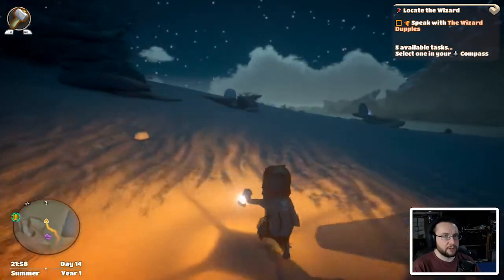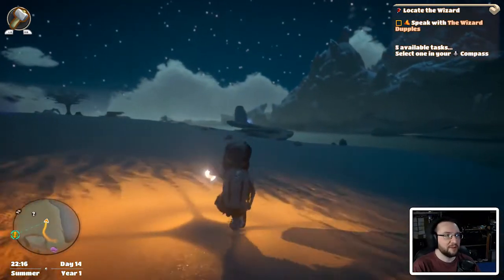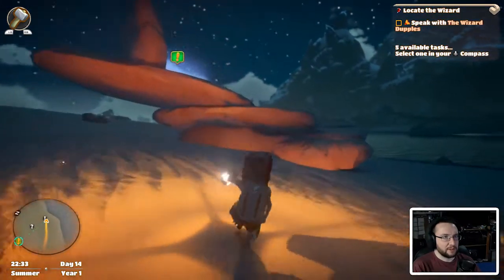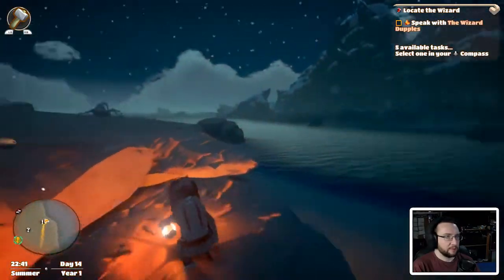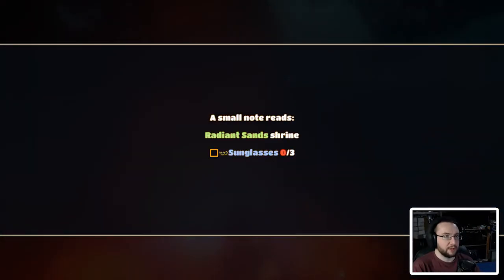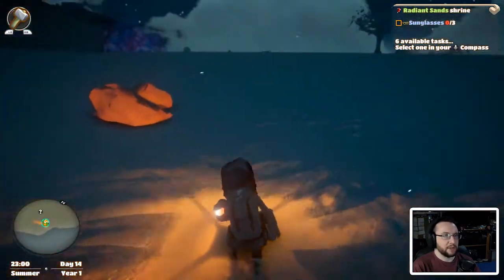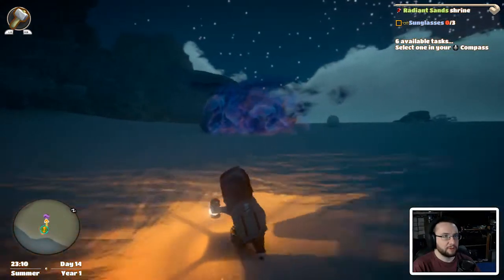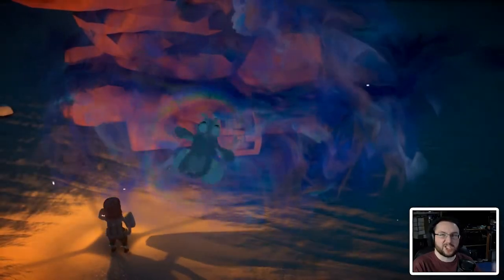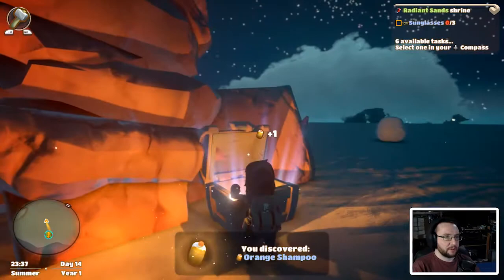We're just trudging across the desert. Oh, I can see sparkly bits — that's going to be another sprite. Normally once you've completed a mission you're fairly close to another sprite — so this is evidently one of those. There we go — interact. A small note reads: 'Radiant Shrine — sunglasses.' Well, we've got regular glasses. Do we have to make sunglasses, or find them out in the world? We'll clear this up if we can — yep, it's just a chest. And we've got orange shampoo.